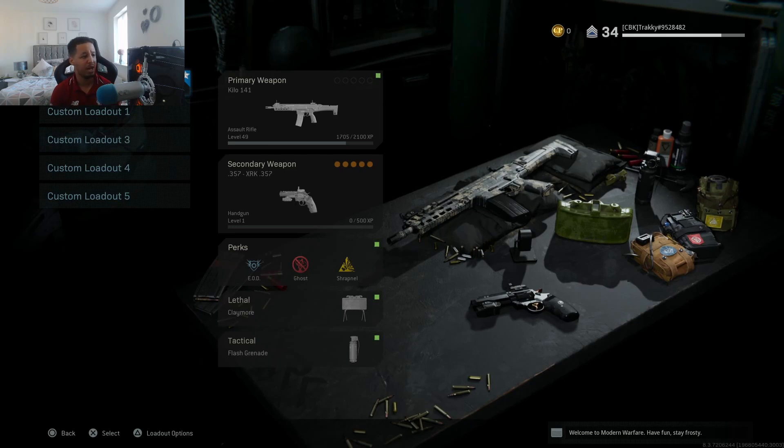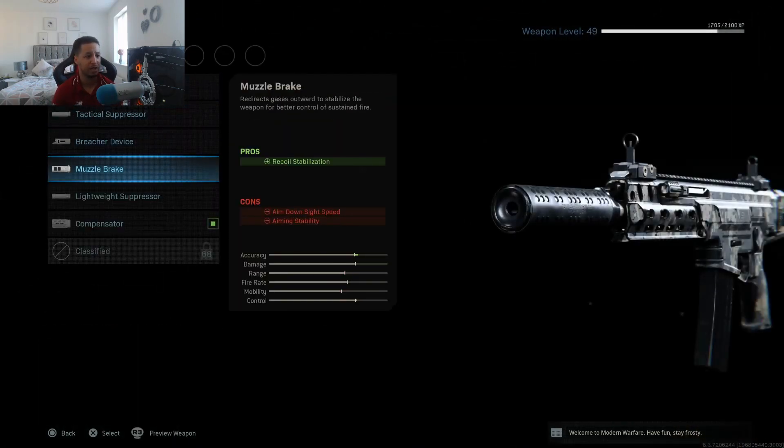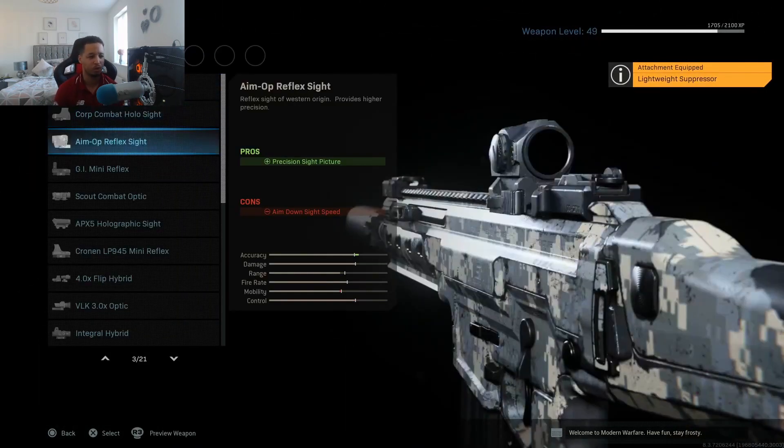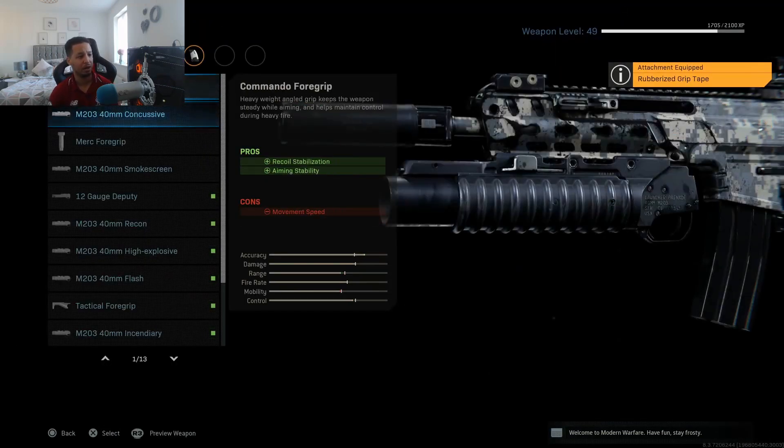If we head over to our loadouts, one of my favorite weapons at the moment is the Kilo. If we pop into gunsmith and add some of my favorite attachments to this weapon — I won't go too far with this because I don't want to drag the video out — there we go, got some attachments on.